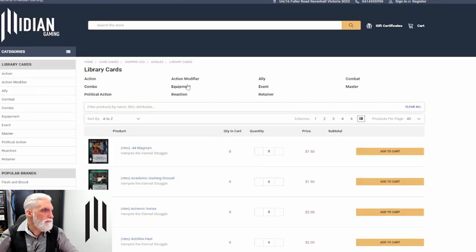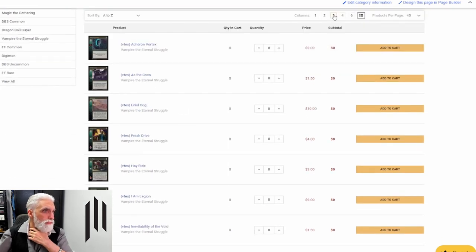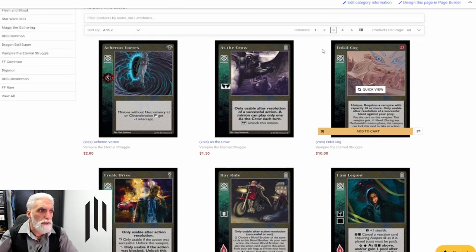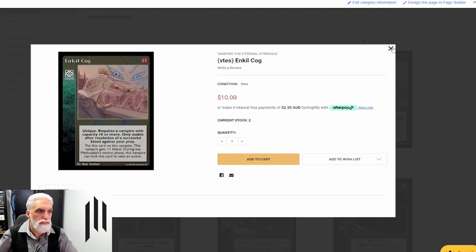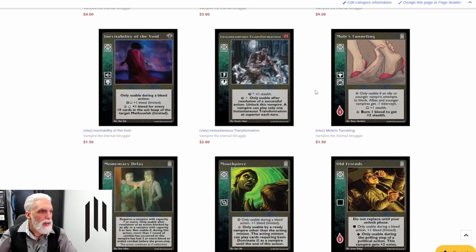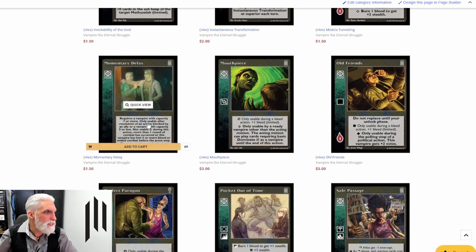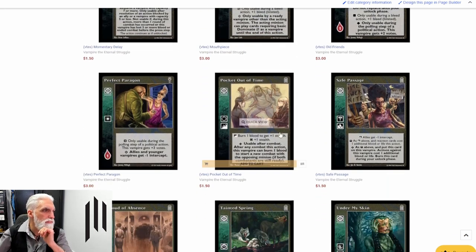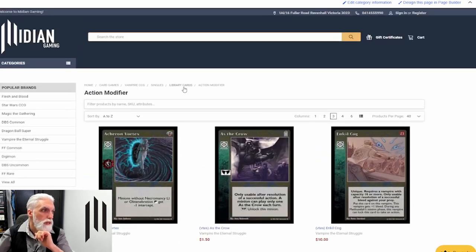Clicking on library cards and looking at action modifiers, filtering for Presence and Celerity. Ankle Cog requires a capacity of ten or more, so we can't use it. Momentary Delay requires a vampire above seven, so we're not really going to worry about that. Perfect Paragon is such an awesome card for this deck. Looking at reactions, this deck was a bit low on reactions — it mainly has Second Tradition as its reaction card.